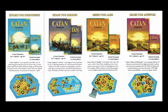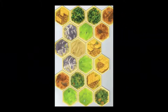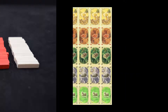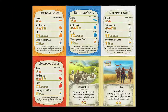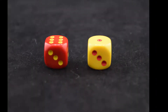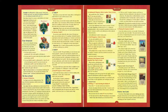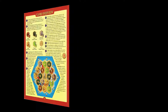Someone might cut off your road or buy a monopoly, and you never know when the wily robber might steal some of your precious gains. This box contains 19 unique hexagonal terrain tiles, 6 coastal frame pieces, 9 extra harbor pieces, 20 wooden settlements, 16 wooden cities, 60 wooden roads, 95 resource cards, 25 development cards, 4 building cost cards, 2 special bonus cards, 18 number tokens, 2 six-sided dice, 1 wooden robber pawn, and a rules and almanac.